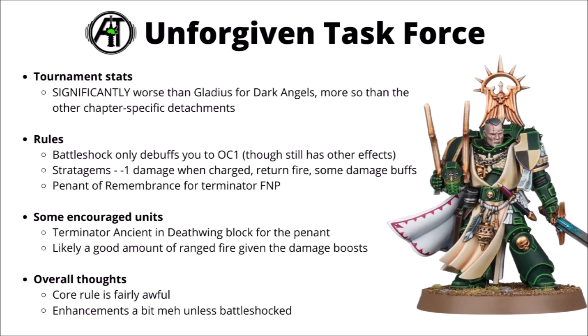The stratagems are probably the highlight — there's a minus one damage when charged, a one CP overwatch which is generally quite good value, and some damage buffs that could be right in the right situation. Out of the enhancements, Dependent of Remembrance is probably the pick, giving a Terminator squad Feel No Pain. Overall you're probably going to want a Terminator squad with that relic plus a fair amount of good ranged firepower, but like the First Company Task Force, I'd rate this one as definitely one of the detachments that will do less for your units than most.